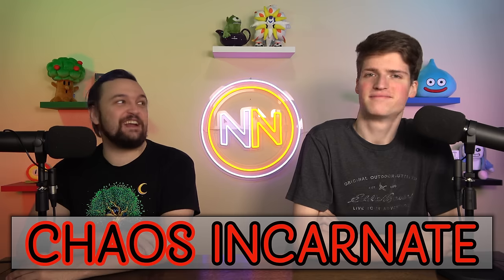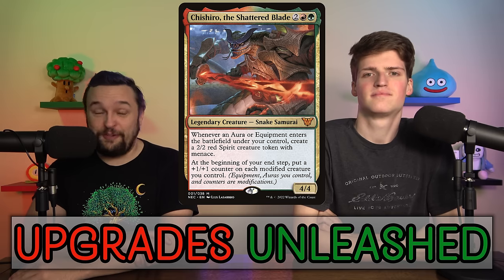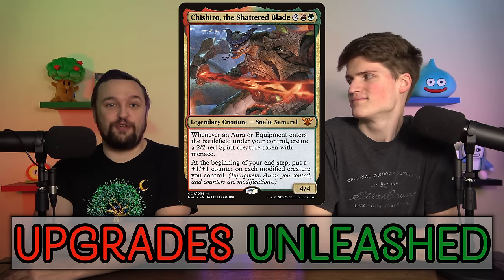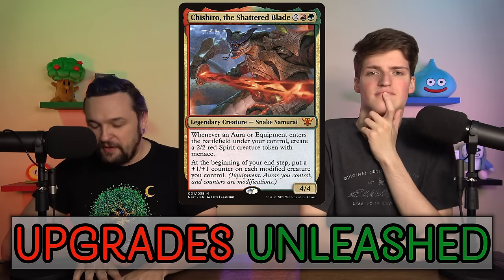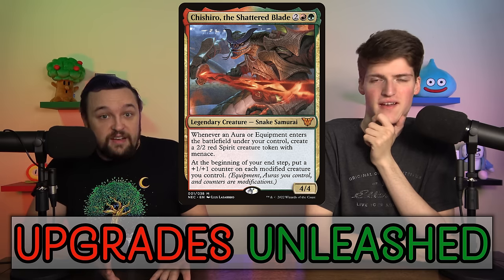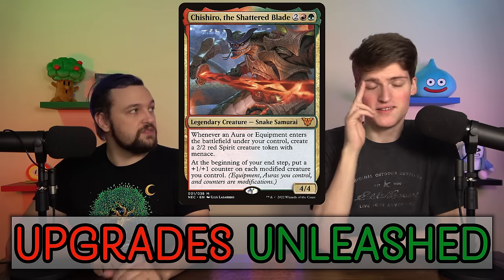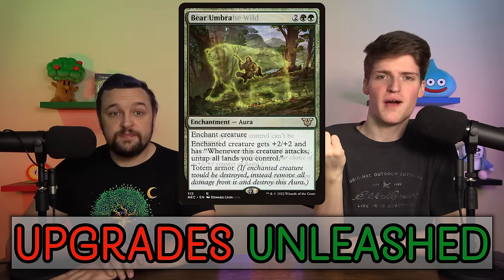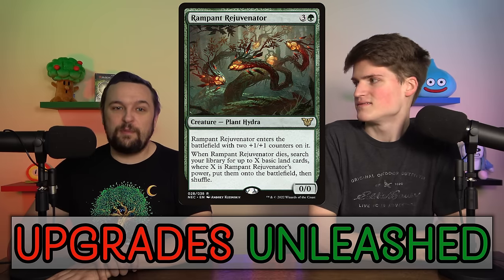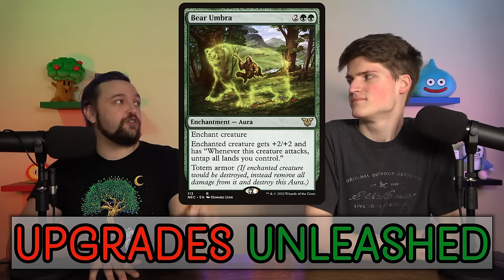The 21st best pre-con of the year: Upgrades Unleashed, helmed by Tishana, Voyager Captain. Wait — put in Shorikai instead. Price: $50, but you can get it for $30 now, which tells you how big a stinker it is. Card value is around $49. This deck suffers from being unfocused — it's counters, auras, and equipment all three, which isn't great. The only thing holding it together is that they're all 'modified,' but none of these cards want to be in the same deck. For reprints we got Bear Umbra (great reprint, was high in price), Rhythm of the Wilds, and Decimate. The only noteworthy new card is Rampant Rejuvenator, which is awesome but literally stands alone.